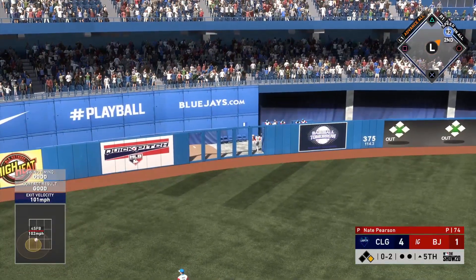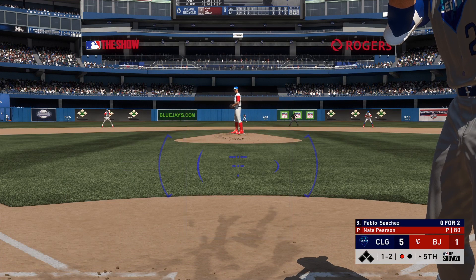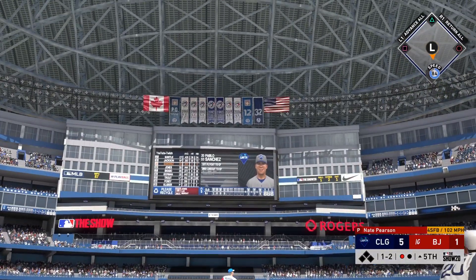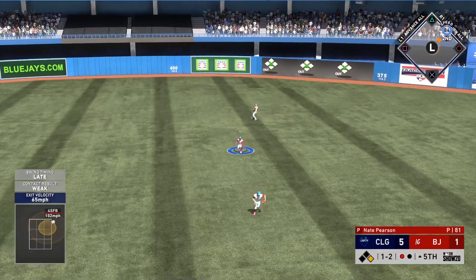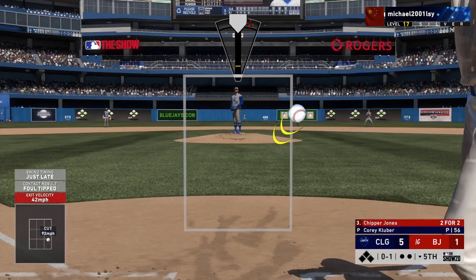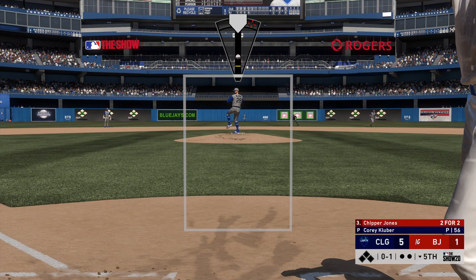Later in the game Mickey Mantle goes deep opposite field on a good swing — PCI not all the way on the ball, but we're up against Nate Pearson so he's going to supply that exit velocity. 102 miles an hour coming in, hit 101 off the bat, and that will certainly help get that exit velocity over 100. Pablo Sanchez is also making his debut — at least an 89 overall diamond balance focus creative player at shortstop.